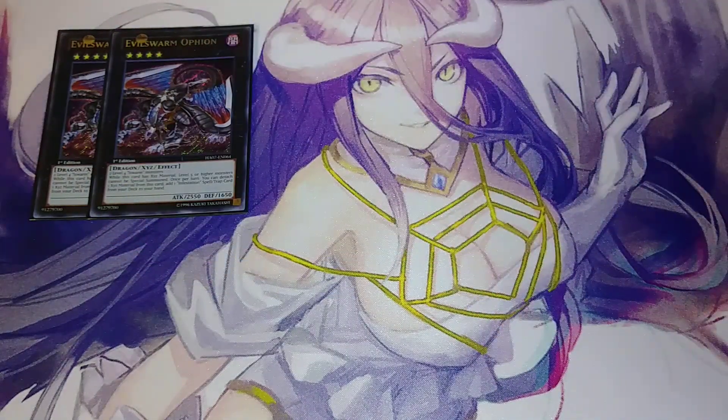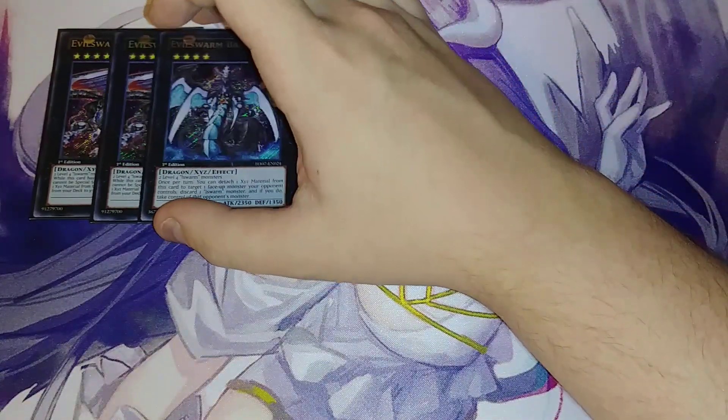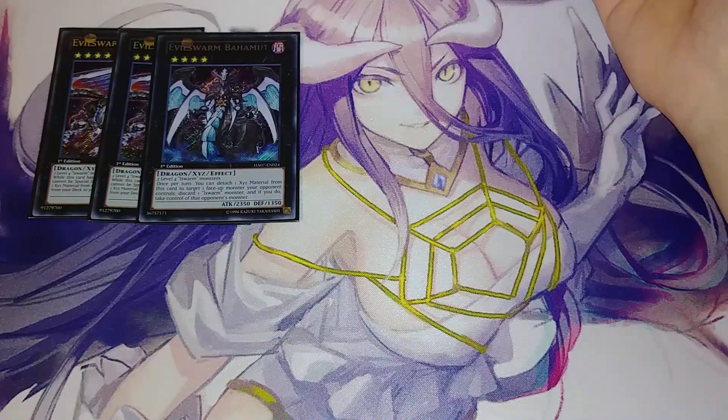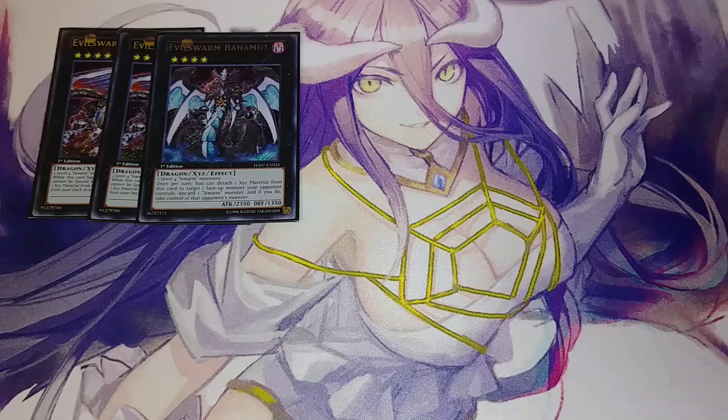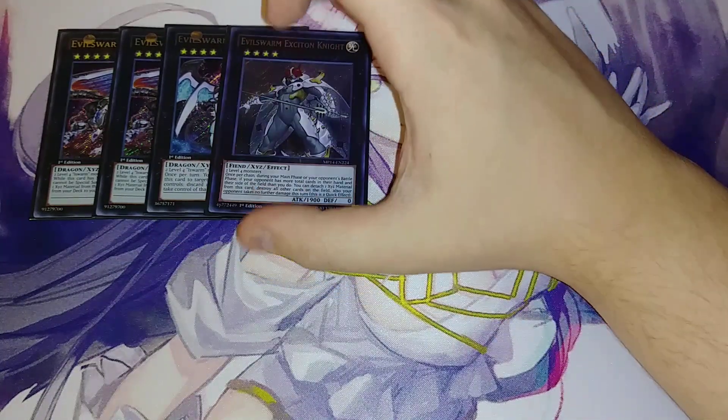Two copies of Evil Sworn Ophion — I only need two copies of it. The big reason you only play two copies is because you're only ever going to summon one, really. It makes it so your opponent can't special summon level five or higher monsters, and you don't play level five or higher so it's not a big deal. It also has the effect of detaching material to add an Infestation spell or trap, which is our one copy of Infestation Pandemic. One copy of Evil Sworn Bahamut — once per turn, you detach material, target a face-up monster your opponent controls, discard an L-Sworn monster, and you take control of the opponent's monster, which is super good. Evil Sworn Exciton Knight just blows board, that's why we play it as a one-of.